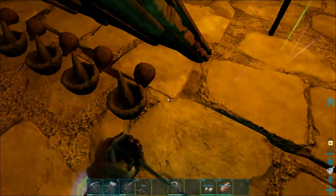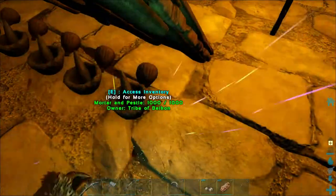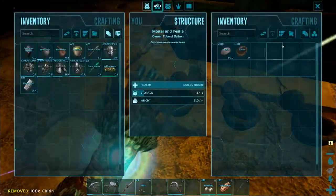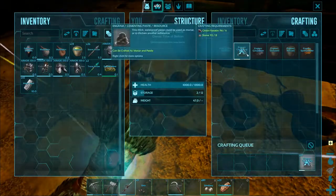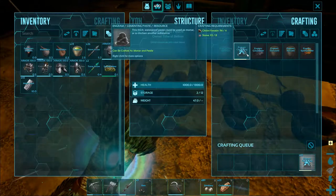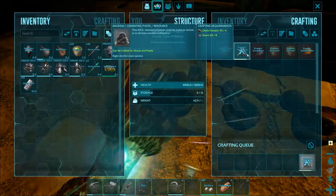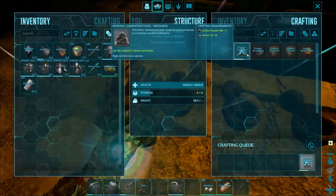To make cementing paste, put chitins and stone inside a mortar and pestle and then press the craft button. Each cementing paste requires 4 chitin, ore keratin, and 8 stone. So if you can't find any beaver dams in your world, then this is pretty much the only way to get cementing paste for your metal bases.